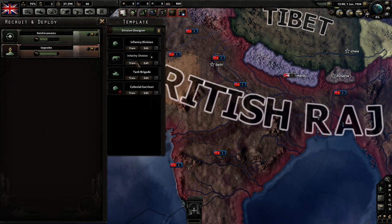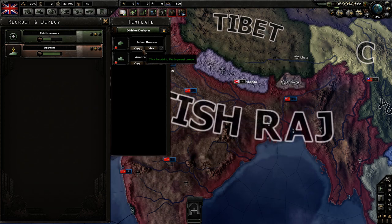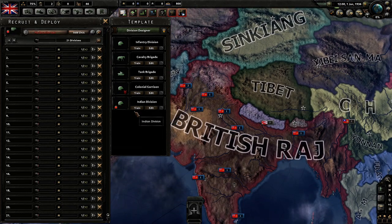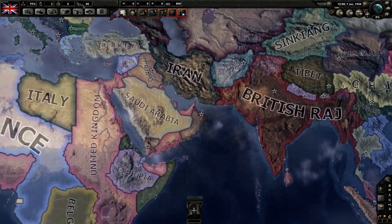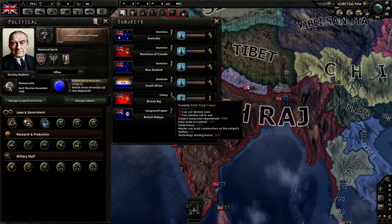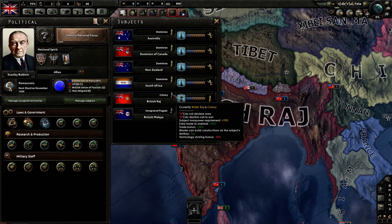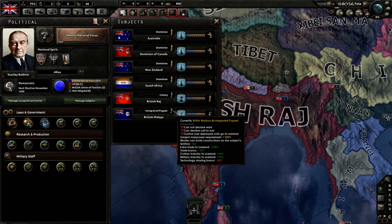With India I have the potential to create a division template for the British Raj — either an 18 combat weight tank template or an infantry one. When you train them, it uses the subject's manpower. For a colony it says subject manpower required is 70%, and for an integrated puppet it uses 100%. So 70% is the minimum. You can do it with a colony, a puppet, or an integrated puppet — not a dominion. The more integrated they are, the more manpower you can use.